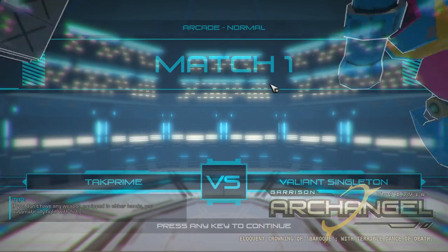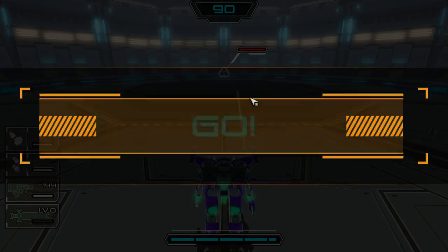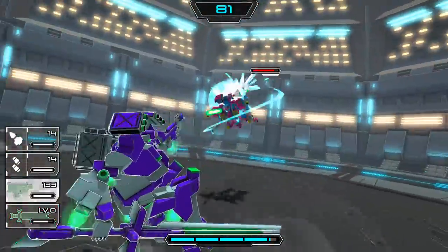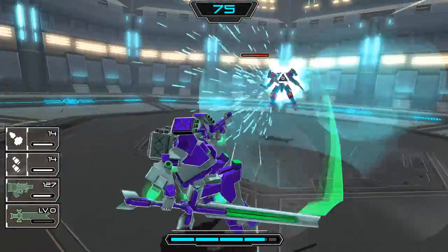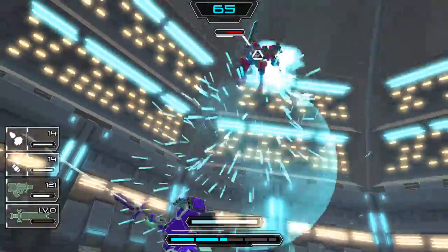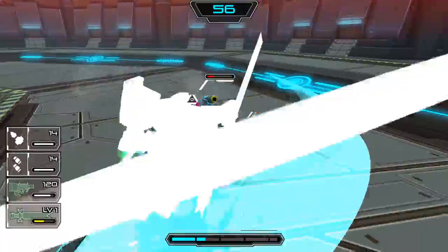I totally forgot how to do the swarm missiles in the back so we're just gonna mess around and see what we can do. Oh snap, look at the size of this sword! How do you do the swarm missiles again — was it like Q and E or something? Whoa whoa whoa, we just did a different attack there! I didn't even bother to dodge — hit him with the giant sword, stop shooting at him!